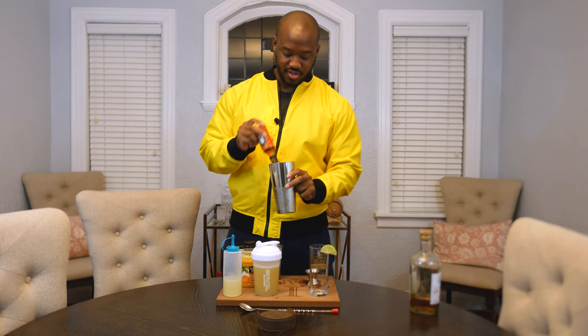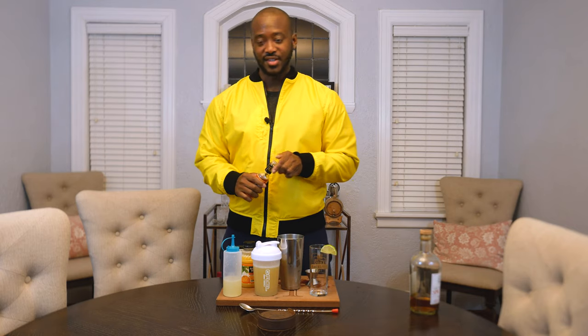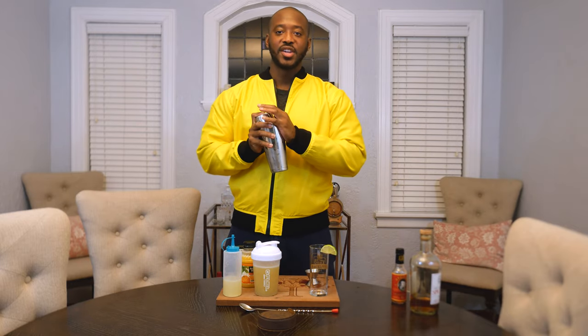Now I want to add the bitters — it's basically spices and alcohol cooked down to a liquid. Put about four good dashes in there, get that out of the way, and then you want to shake.